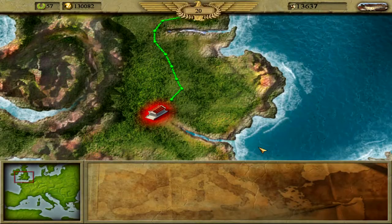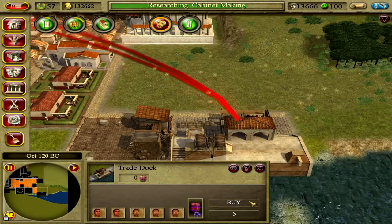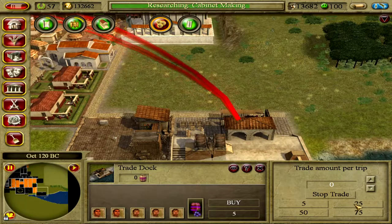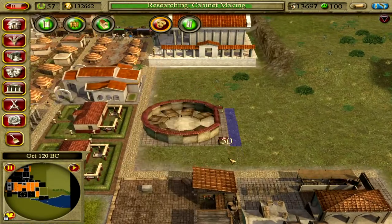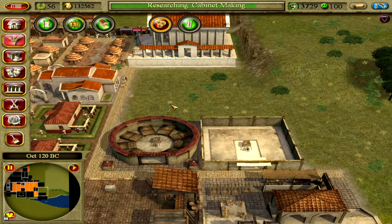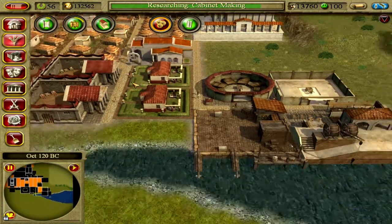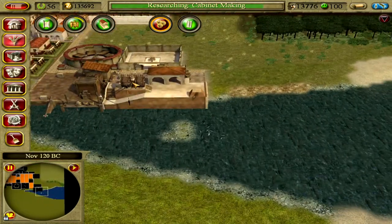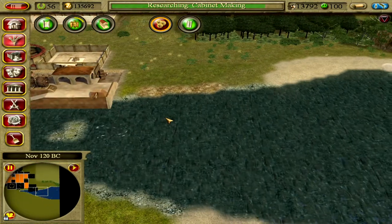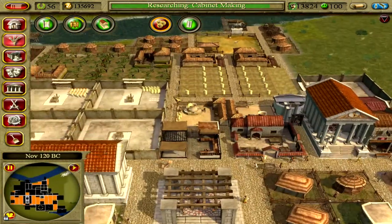We need to establish the trade route first. We're going to buy 25 wine. We'll also put a warehouse there — we already had a granary.